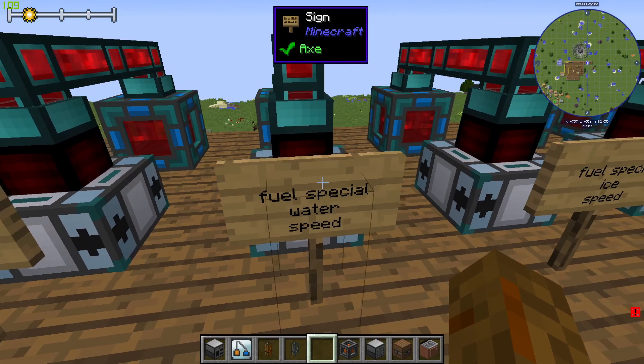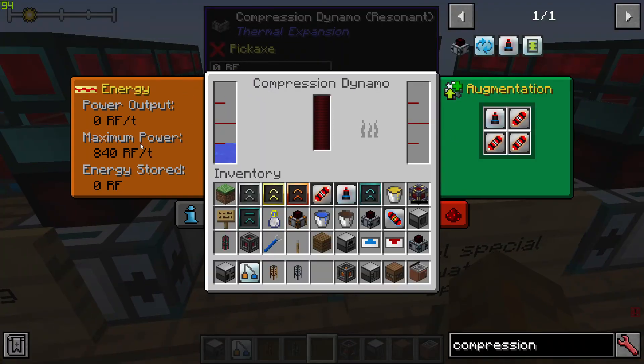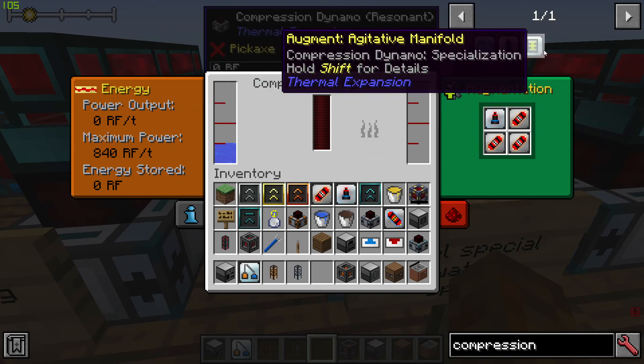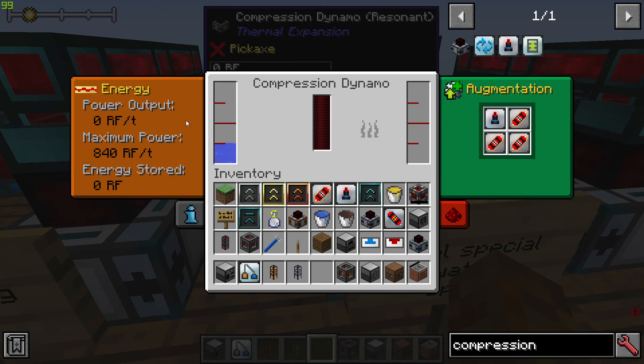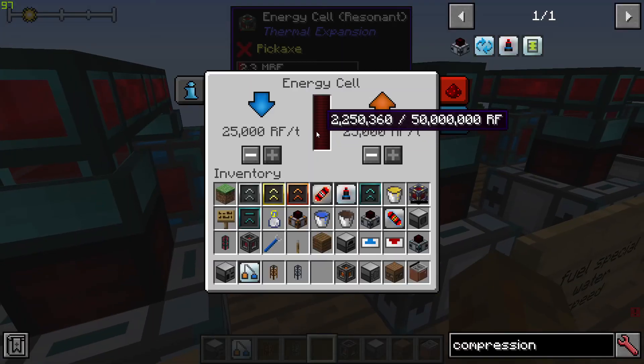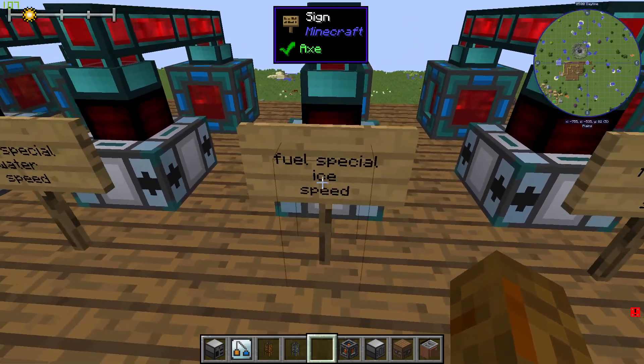The gelled cryothium repeating with inefficiency setup gives 2.7 million. The fuel specialization with water and speed upgrades is the maximum power output you can get from a Compression Dynamo, coming in at around 2.25 million RF.